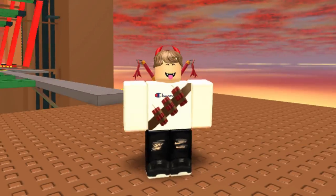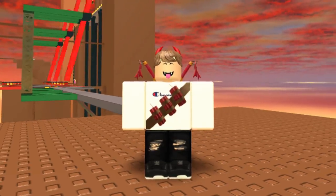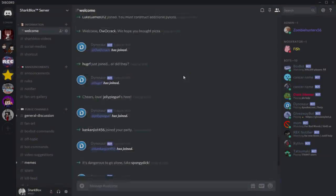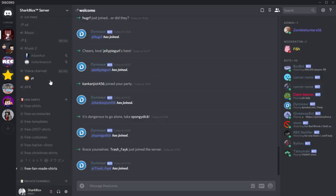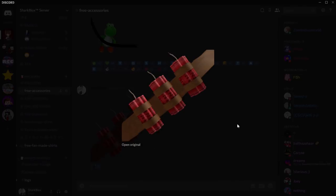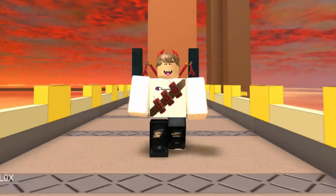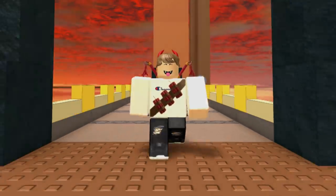Let's go into a game and see what it looks like. Here we are on Sword Fights on the Heights - check it out, it actually looks pretty good, better than I expected. If you'd like a copy of this, it'll be available for download on my Discord server - the link is in the description. Scroll down to 'Free Accessories', click on the image, save it, and upload it to Roblox to wear on your avatar. If you enjoyed it, make sure to like and subscribe and I'll see you in the next one.